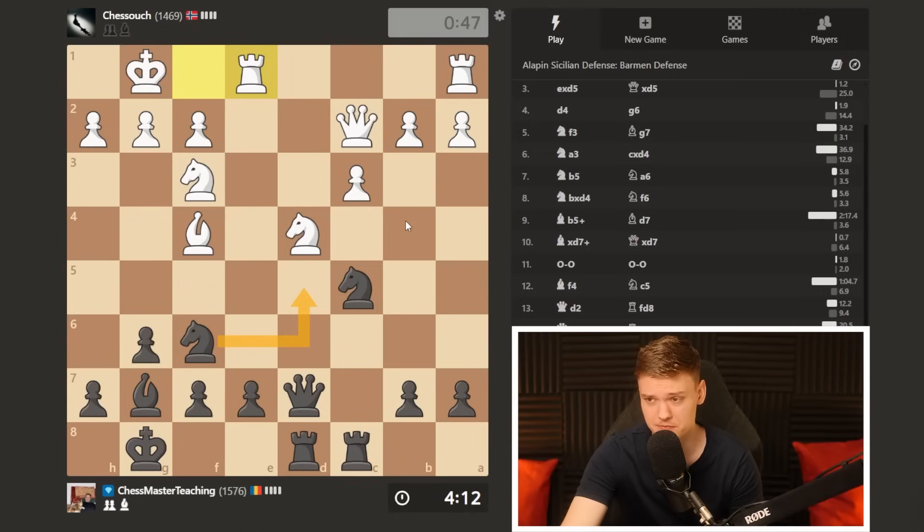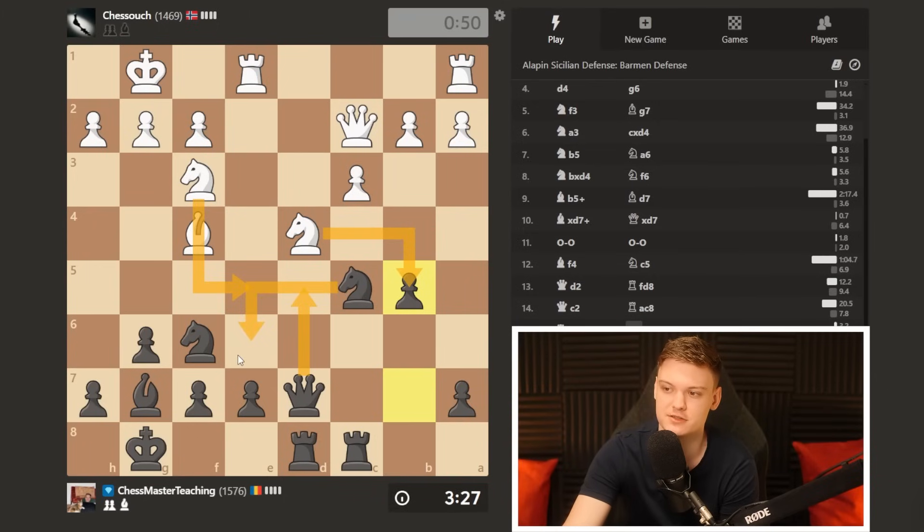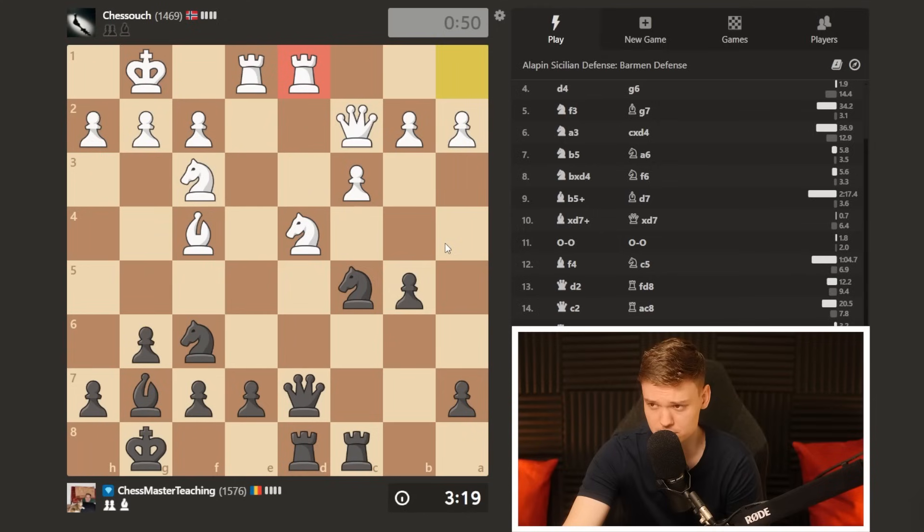Knight d5 feels like an improvement — activating the knight with tempo. Also being aware of knight d5 ideas. b5 — I think I'm going to go. Knight d5, queen d5 — you want to calculate knight takes b5. Not immediately obvious what to do, but I think we may have a winning move. So I'm going to stick with b5. Knight d5, queen d5, knight b5 — I think we had a clever double attack. Knight e6, targeting the bishop while targeting the b5 knight also via the discovery — winning a piece.